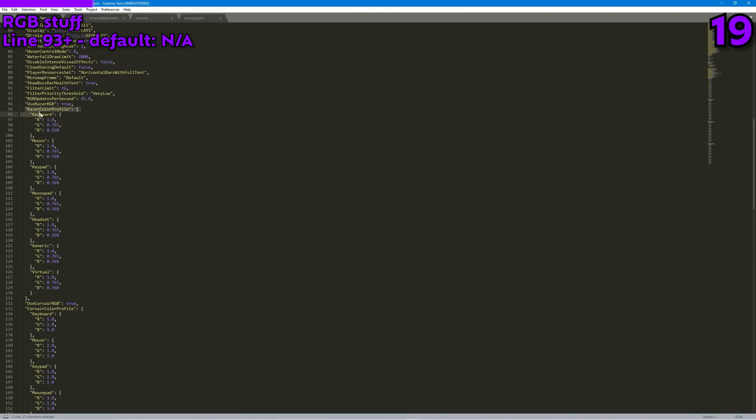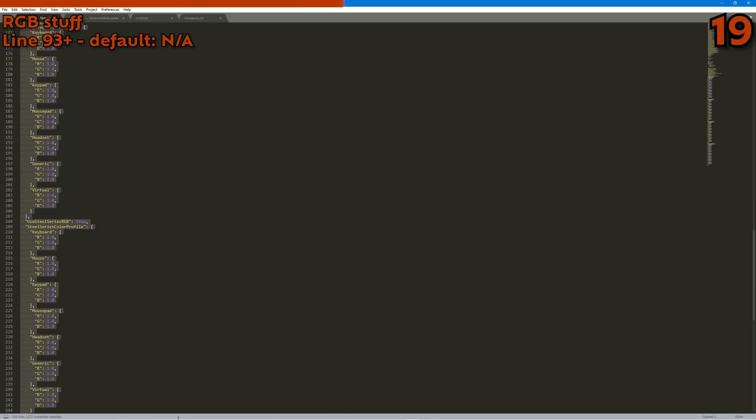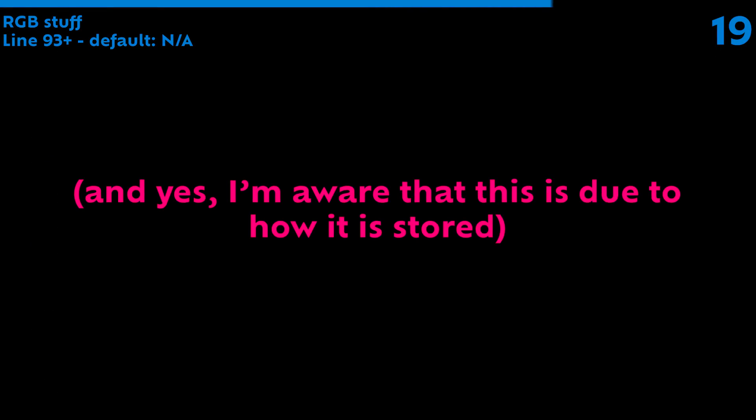Lastly, there is a bunch of RGB lighting settings that I won't go over because I don't own any RGB peripherals. Either way, they do exactly what you think they do, and you really can't miss them since everything on line 93 and below is dedicated purely to RGB — there are more lines dedicated to RGB here than there are for actual game settings.